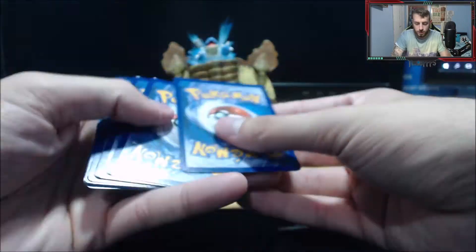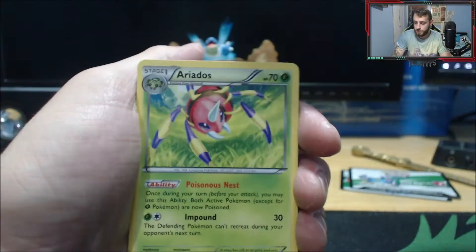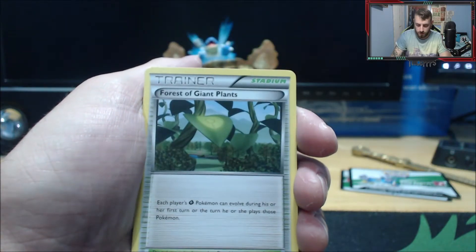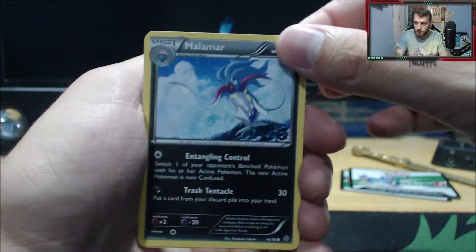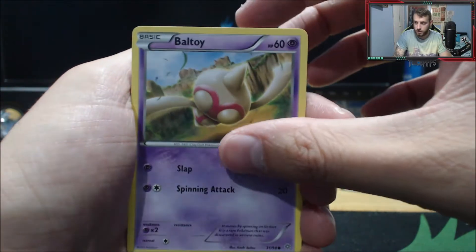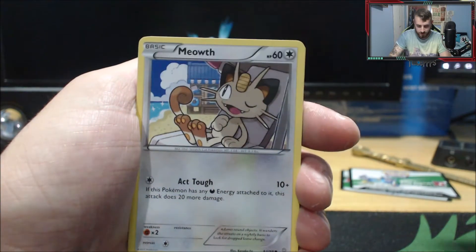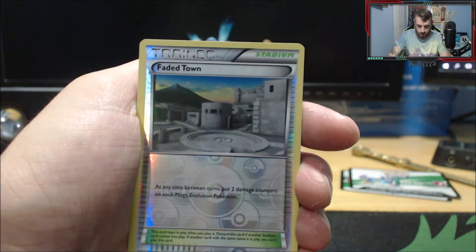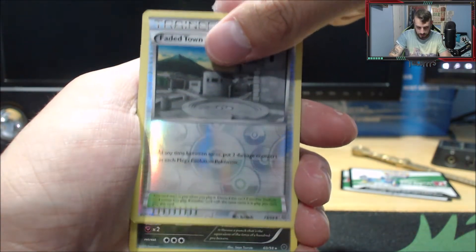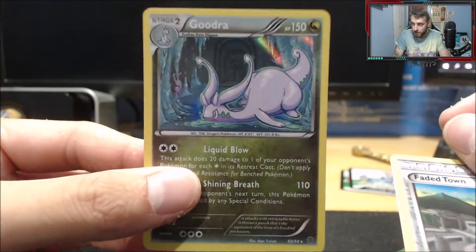Three from the back to the front, bringing it closer. We get the Lucky Helmet, we get the Ariados, a Malama with sweet artwork — check that out, it's like waves and stuff. We get the Baltoy, the Porygon, the Eevee, the Mealf, Faded Town — and a hollow Goodra! That's nice man, check that hollow Goodra — Liquid Blow, Shining Breath — beautiful card. And we get that reverse Faded Town as well.